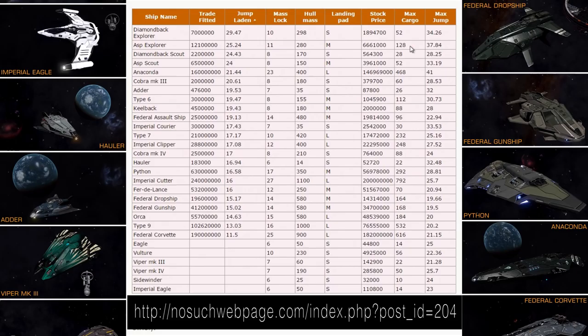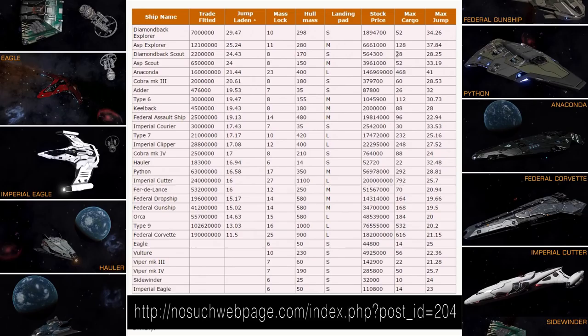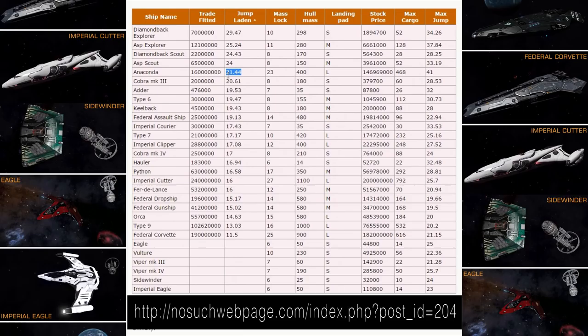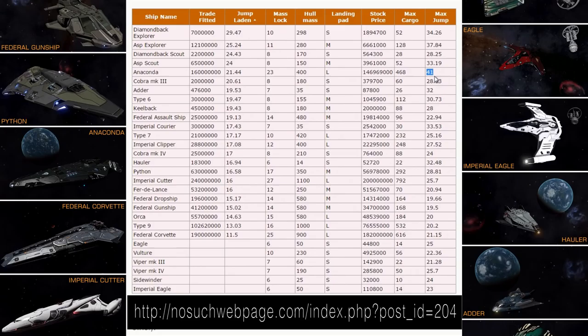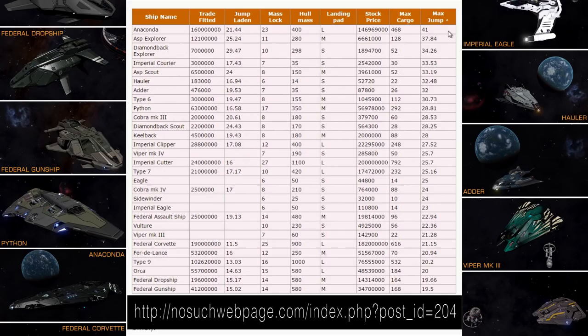Jump laden will show you which ship is best for trading with the highest jump range. Diamondback Explorer has almost 30 light years but only 52 tons of cargo. Asp Explorer has 25 plus jump range and 128 tons without shields. Diamondback Scout at 24, Asp Scout at 24. Anaconda for a reason is one of the best trading ships in the game — an impressive 21 light years with 452 tons, with the lowest class shield generator you can fit on the Anaconda.